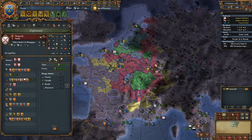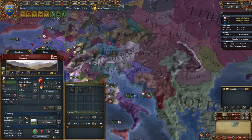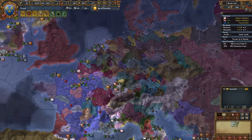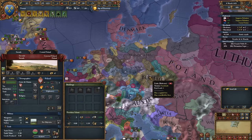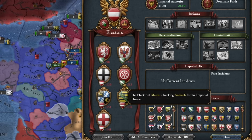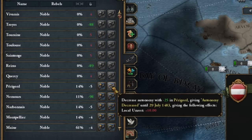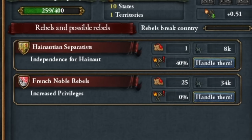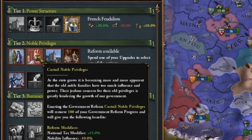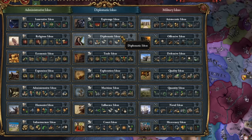We now have to wait until something happens in the empire, look for an opportunity to form an alliance with the Ottomans, and soon we'll need to address the entire HRE issue. We'll see who will be the elector in the upcoming elections — there's a good chance it might be Ansbach. After all these wars, autonomy can now gradually decrease; granted, it will cause some revolts, but we'll manage. The first government reform, and it won't surprise anyone that I'm choosing taxes, as well as the first idea I can finally pick.